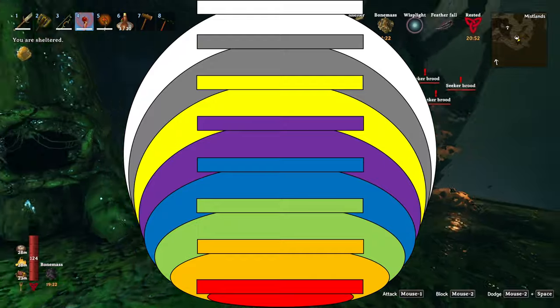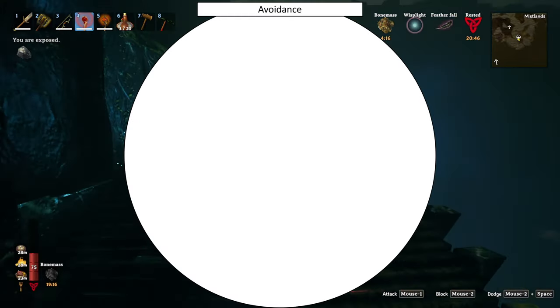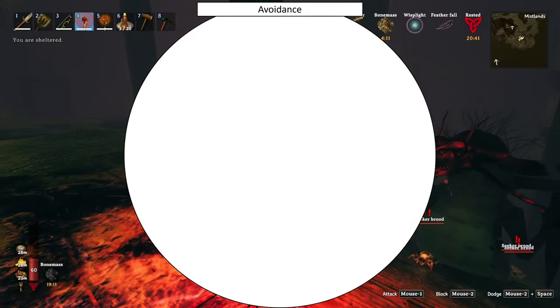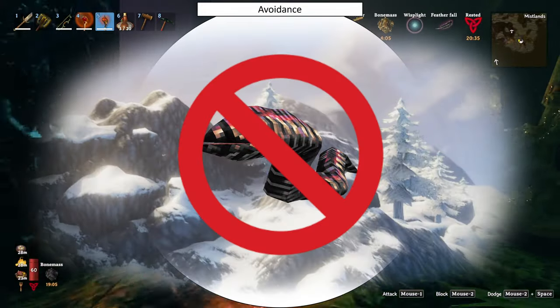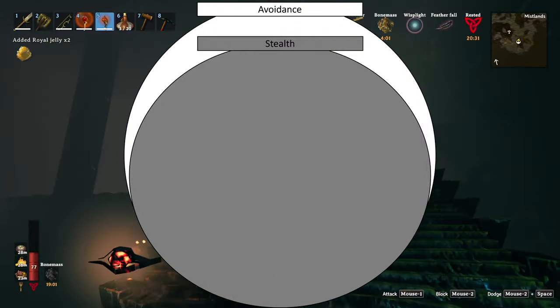This chart is going to break down the layers of defense a player in Valheim has at their disposal. At the top layer we have avoidance — just the concept of not being near the enemies you don't want to be near. It's very unlikely that you'll be attacked by a leech if you're not in the water near the swamp. Below that, we have the layer of stealth — not getting seen by your enemies.